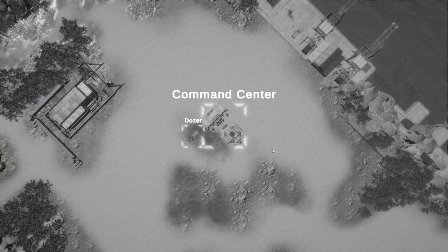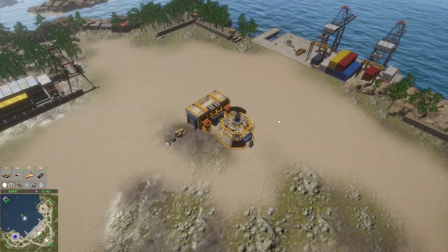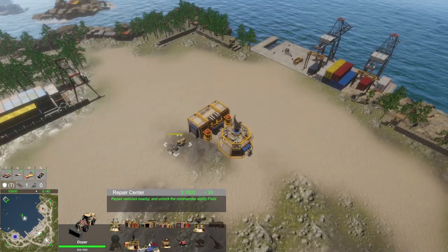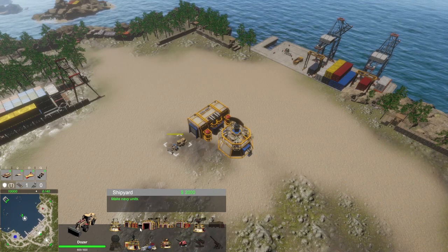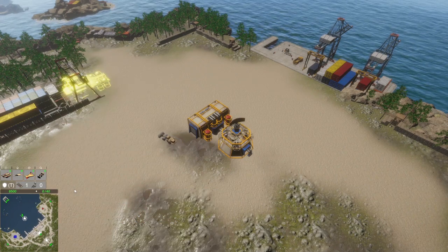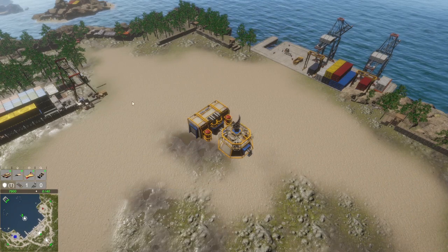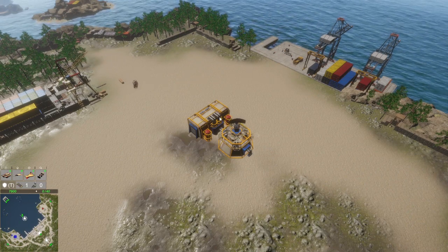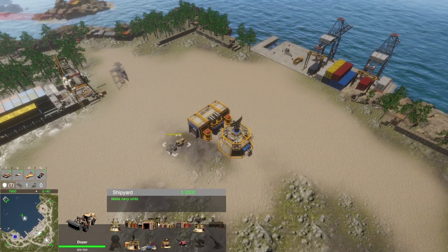That last match was absolute trash — the AI was way too aggressive. I've also lowered the graphics to the minimum to try to save frames; I'd rather it be smooth than look pretty. Let's immediately try to get a carrier this time in a 1v1. We're going to build a resource center, a shipyard, and try to capture territories as soon as possible.